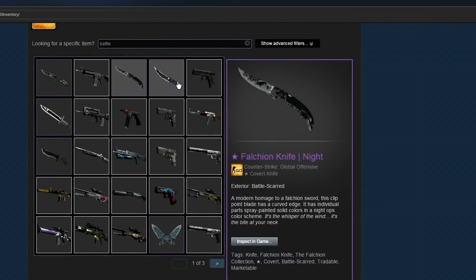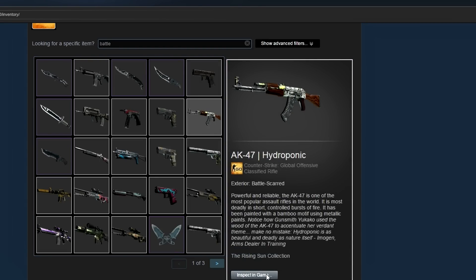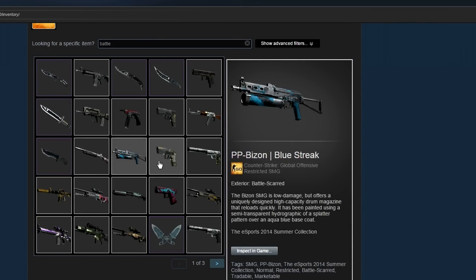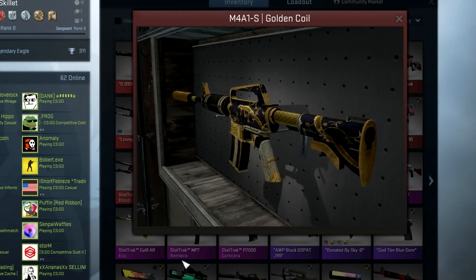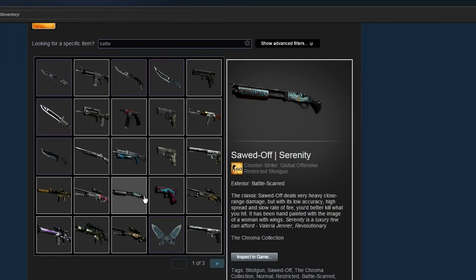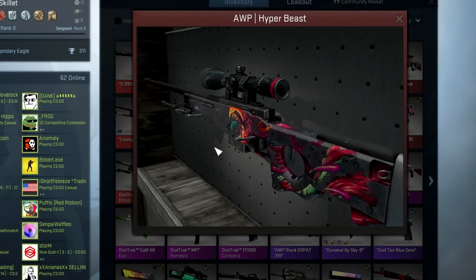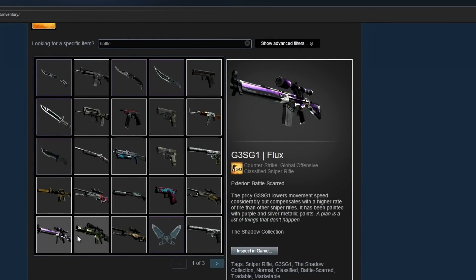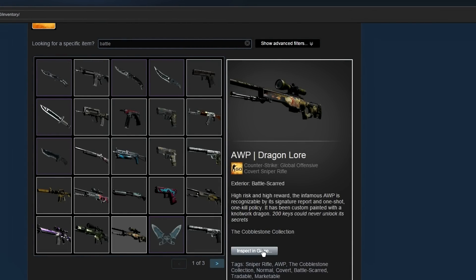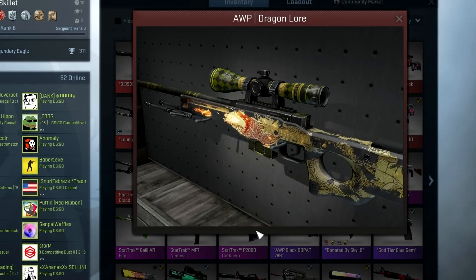This next inventory is another battle-scarred themed inventory. This guy has a ton of different obscure and crazy skins that are all battle scarred — some super battle scarred, some just somewhat battle scarred — but pretty much his entire loadout is made up of battle-scarred skins. He's got the AWP Hyper Beast right here — not nearly as battle scarred as mine though, as you can see it still has the texture on the scope.